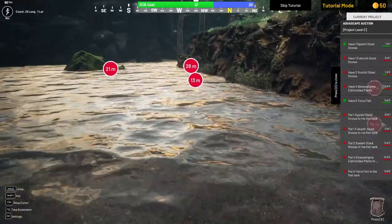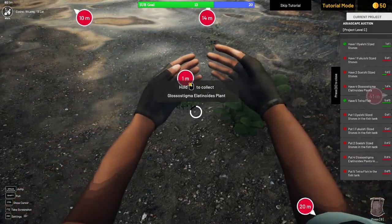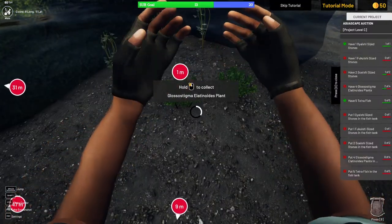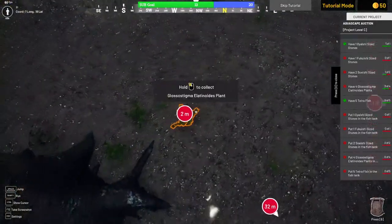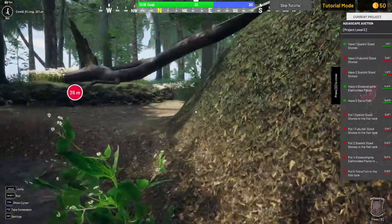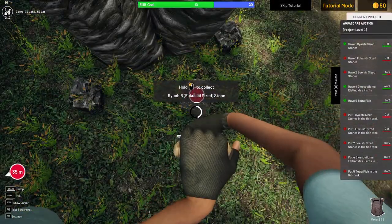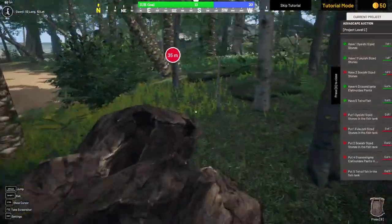We collect more Glossel from various spots near shallow water — we need three total. Other plant species are also visible in the area. The character's running speed is painfully slow. We came to this island by boat. We find the last stone in a different size — same type, also from Japan. We now have all the items needed for the project.